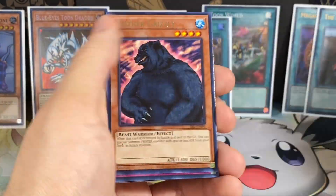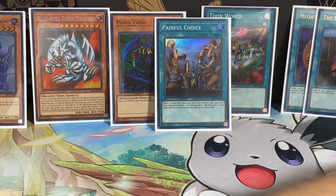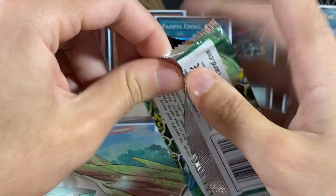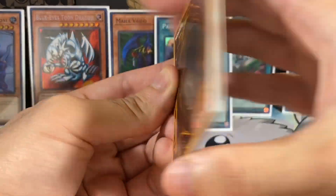Luminous Spark, Mother Grizzly, House of Adhesive Tape, Crab Turtle, and Darkness Approaches. Normally I probably would have held onto the packs and given them away instead of opening them, but I think there are some rares I'm missing out of this one and I'd have to look them up, so that's why I'm going to open them up.